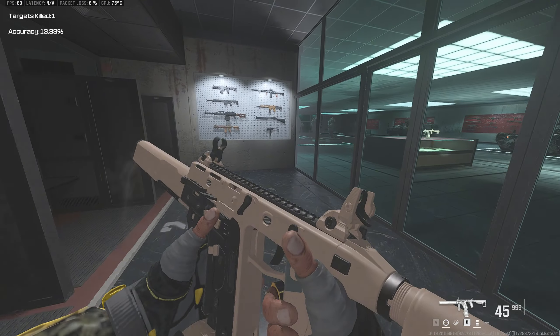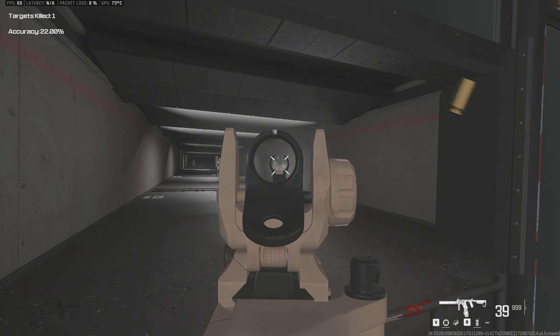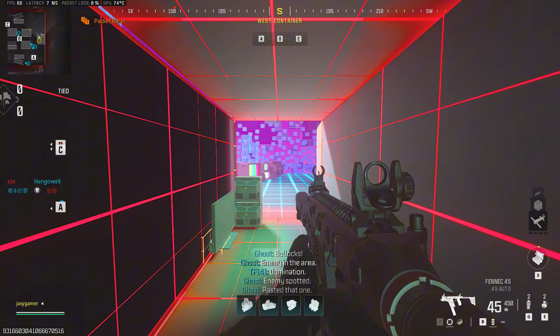Here we got our Kriss Vector. As I mentioned, this thing fires really fast. Here's a little demonstration. Now, time to test this out in a match.